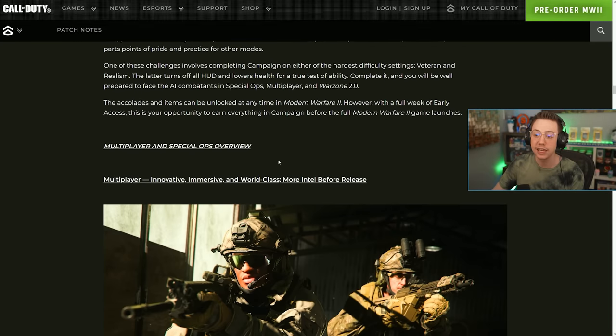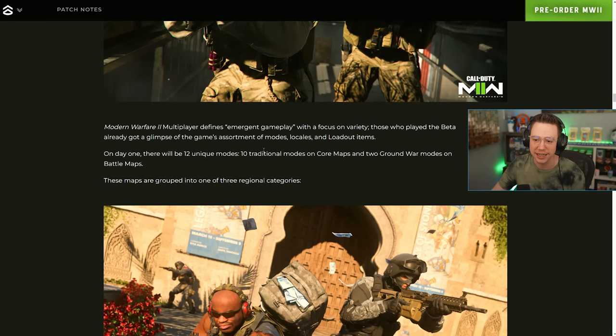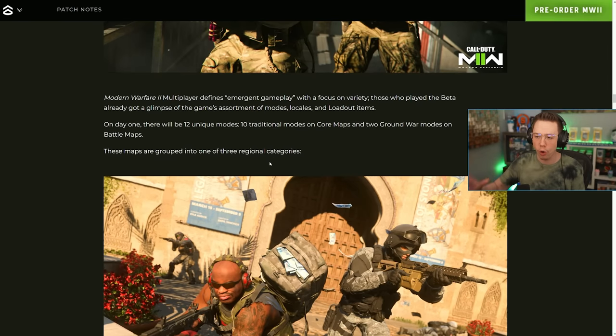Going over the campaign overview — it's another COD story and I'm very excited for it. You also get rewards for completing the campaign. Scrolling through to multiplayer and spec ops, this is what I'm especially interested in. Modern Warfare 2's multiplayer defines emergent gameplay — on day one there will be 12 unique modes: 10 traditional modes on core maps and two ground war modes on battle maps.